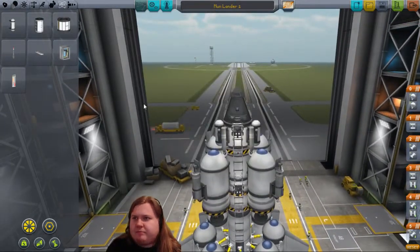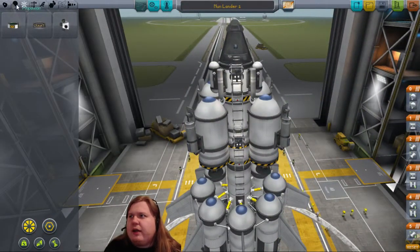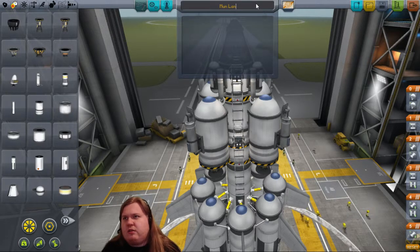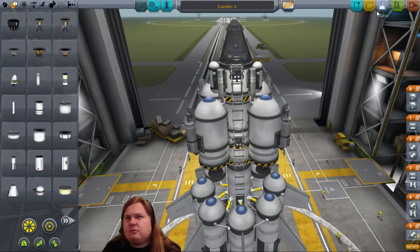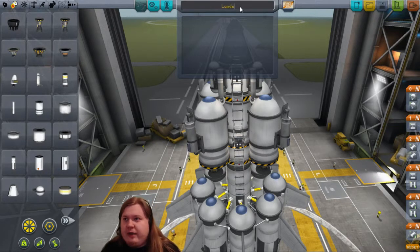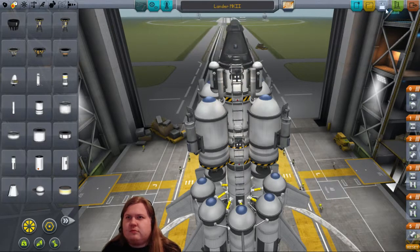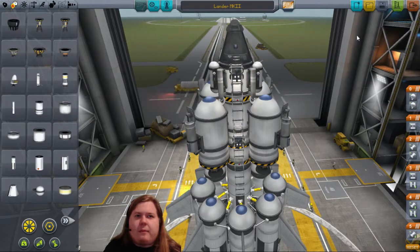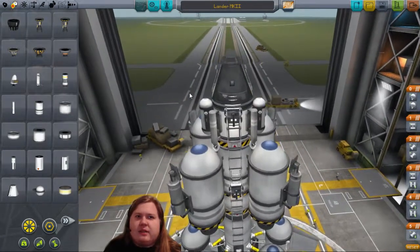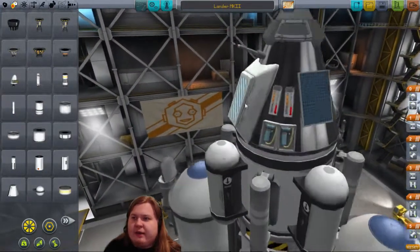Let's name this - this is going to land... actually this will be the new lander. Let's call it Landmark 2. The parachute is on the nose and my antenna is there actually.